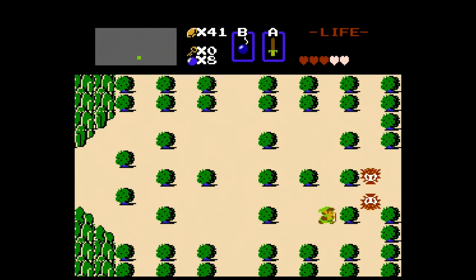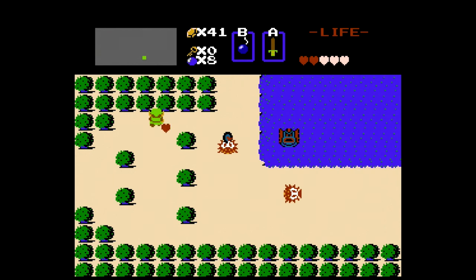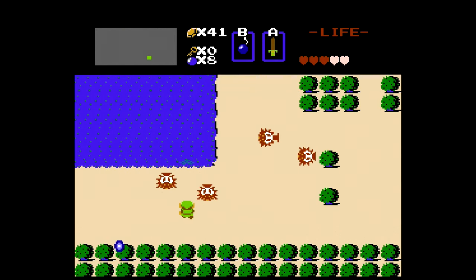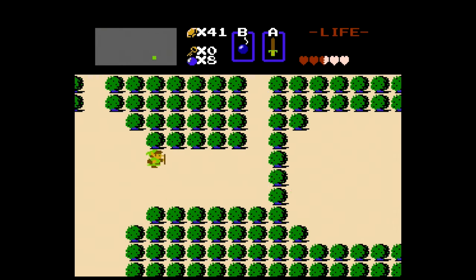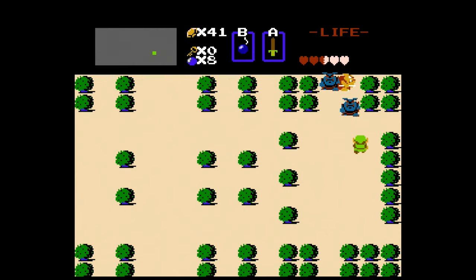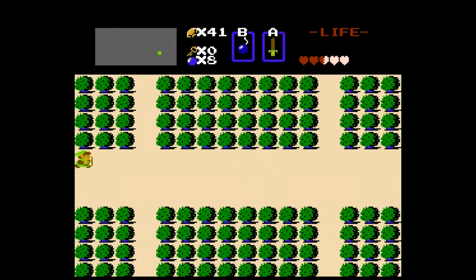The place where we would buy the item we need to get the third heart container is a couple screens west here - it's the blue candle. With the blue candle, you can burn bushes and uncover stairs that lead to wonderful places with secrets. Most of those secrets are beneficial, some very beneficial, and some are harmful. A man inside one of the secret doors may say 'pay me for the door repair' because you burned or bombed his door, and he'll take rupees from you.